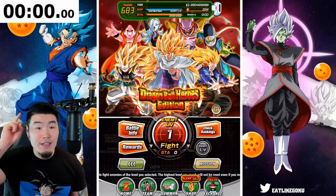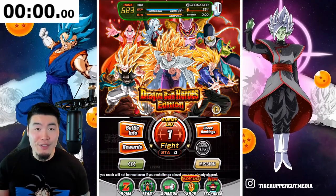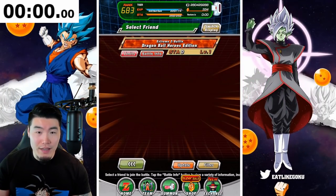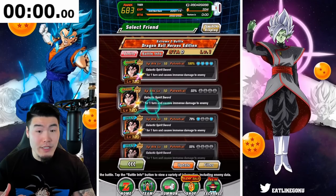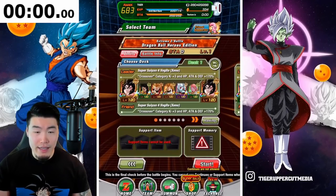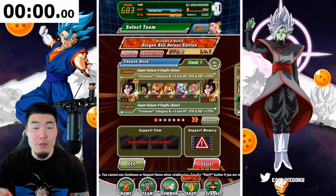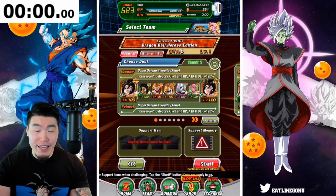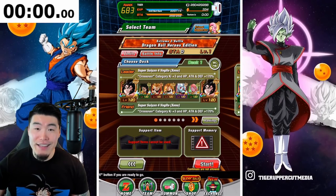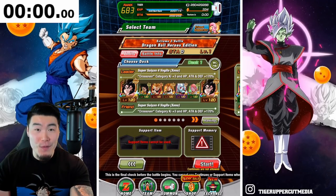As you can see, we do have the timer above my head for those of you that want to race me to see who can finish all 30 levels the fastest. Let me jump into the level here — we got a lot of Super Saiyan 4 Vegito friends, which is ideal. Let's grab this guy first. The weakness for this event is the Dragon Ball Heroes category, so if you can, bring a full Dragon Ball Heroes team. Let's get ready — 3, 2, 1, go.